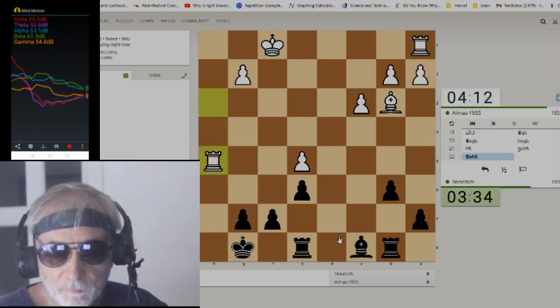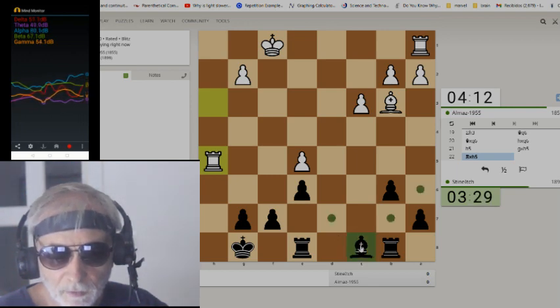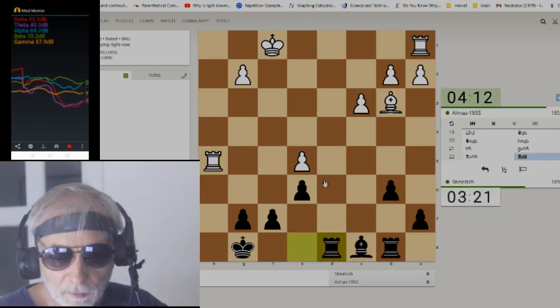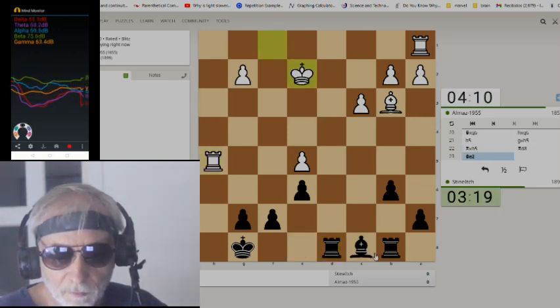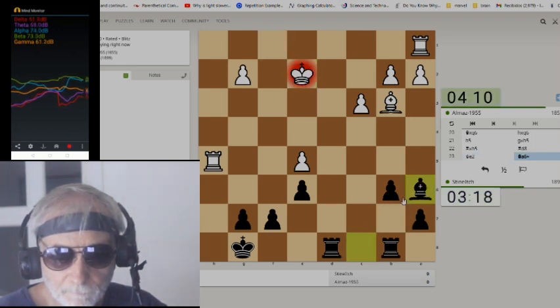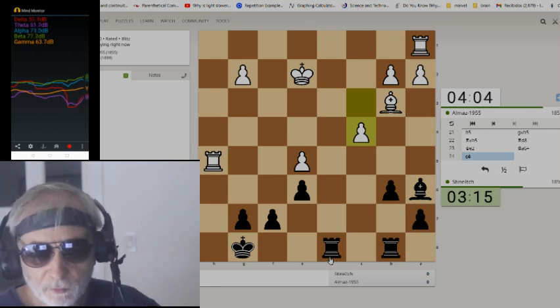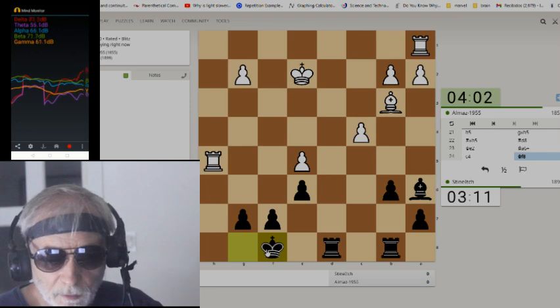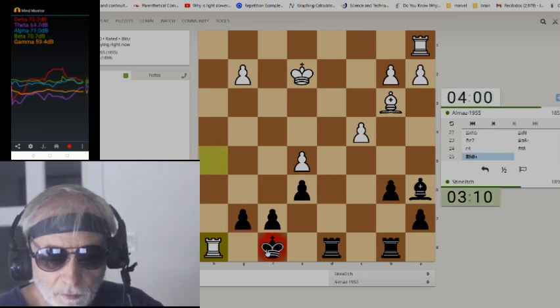If he could double his rooks over there quickly, that would be horrible for me, but as it is I don't think it's too bad. I've got to get this rook into play down here. That puts him in check — that was good. I'm going to have to get my king out of here because he's going to bring his other rook over there in the corner and I'll be in trouble soon.